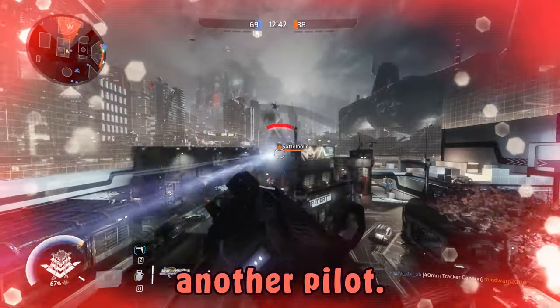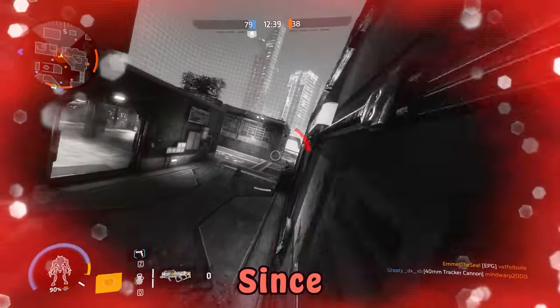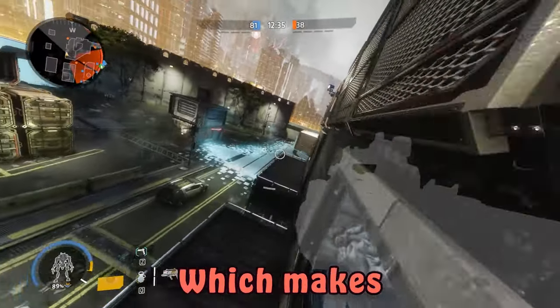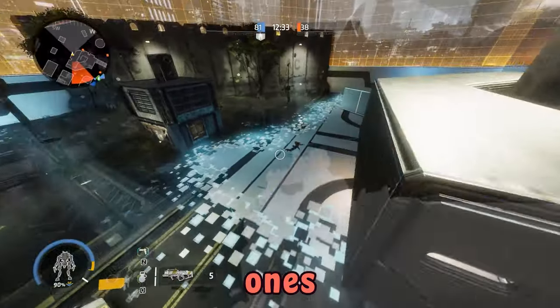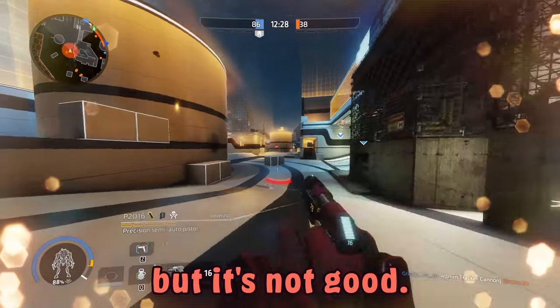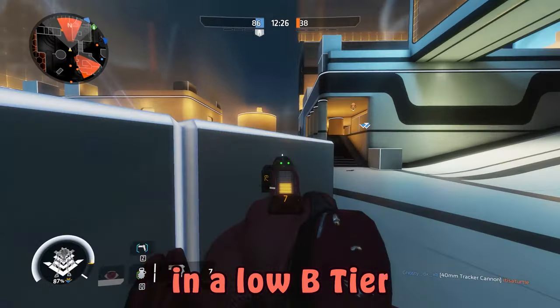Invis is a good pilot, especially against titans. Within a 1v1 scenario against another pilot, however, they're next to useless, since if you aren't already invisible, your ability won't do anything for you, which makes pilot 1v1s feel powerless. It's not good, so I'd put it in a low B tier.